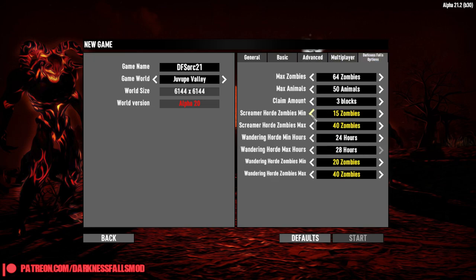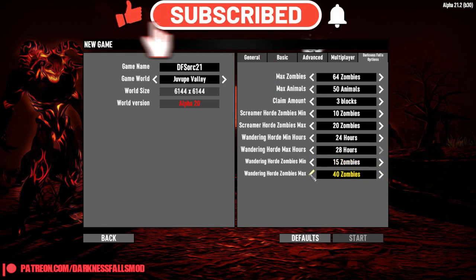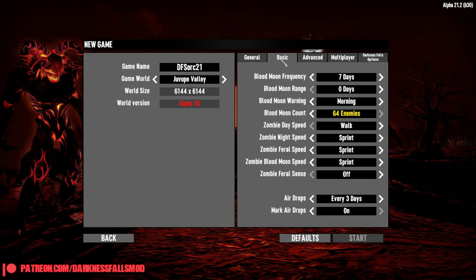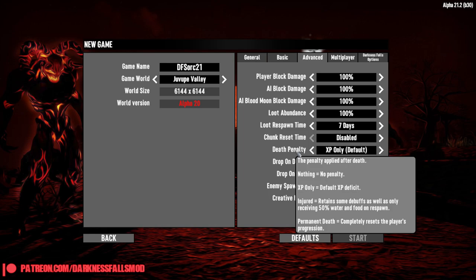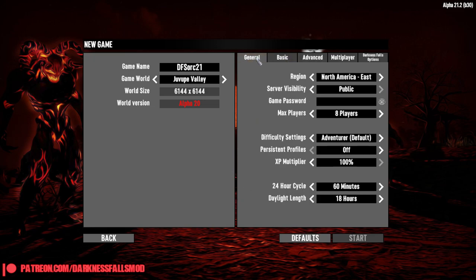Whatever the dev intends you to use — which should be whenever the numbers turn white. As you can see, all of these numbers have been amped up a bit. I usually have them maxed out because when I'm not making content, I tend to play Darkness Falls or the Sorcery mod just to pass the time. The death penalty I'll probably be keeping default. This is not a hardcore series. Should we achieve at least 100 episodes comfortably before we move into A22, then perhaps I will run a Darkness Falls hardcore series.